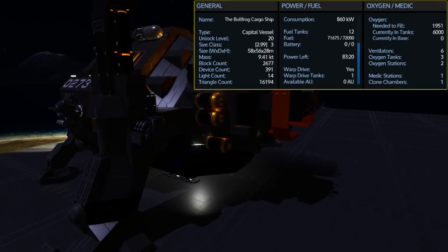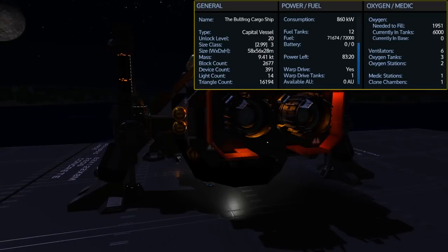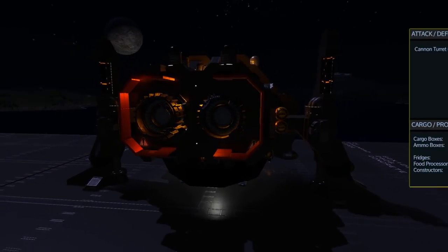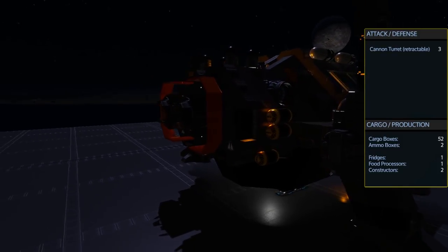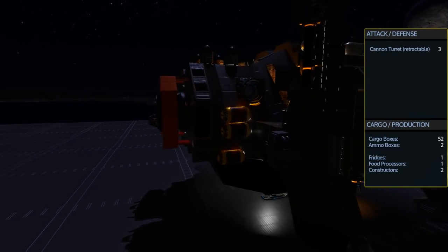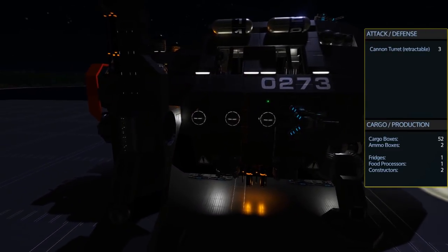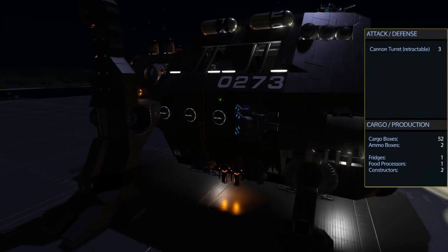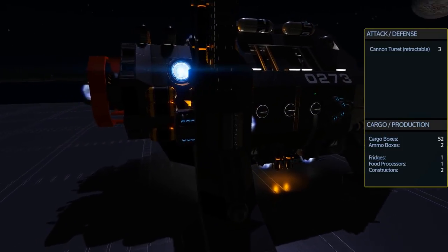It has 6 ventilators for the different sections as well as 2 oxygen stations, 1 medic station, and 1 clone chamber. In regards to weaponry, this only carries 3 retractable cannon turrets. It does however carry a total of 52 cargo boxes, living up to the name of being a cargo ship, as well as 2 ammo boxes. It also has 1 fridge, 1 food processor, and 2 advanced constructors.